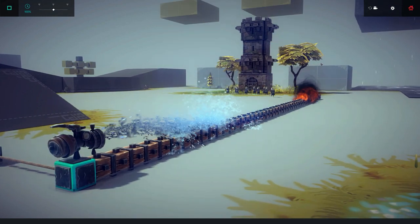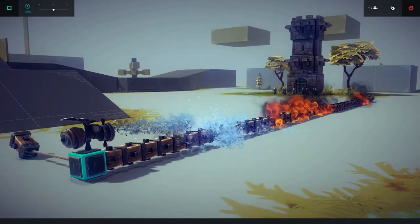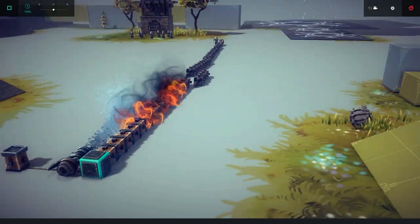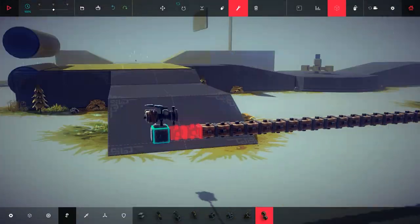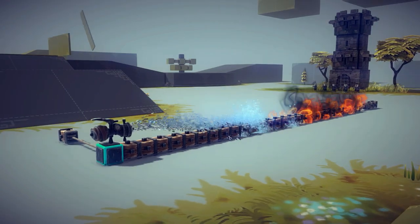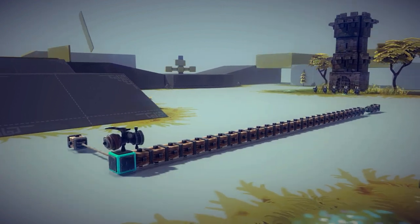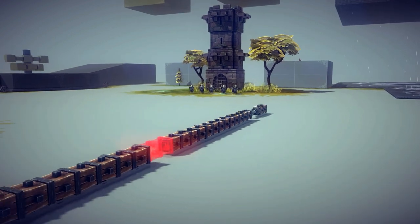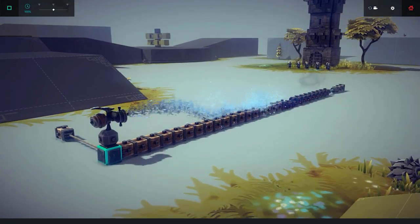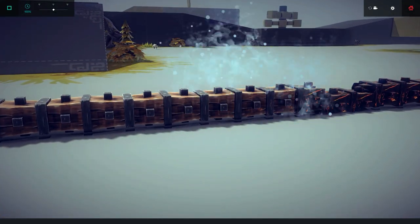So it ignites and sprays water at the same time — incredible. I need to make this thing just a little bit shorter and add a bit of weight so it swivels properly. There we go — it stops the fire completely, which is absolutely incredible.